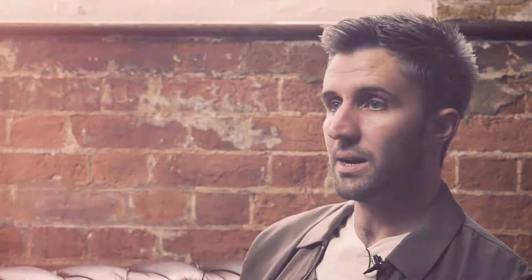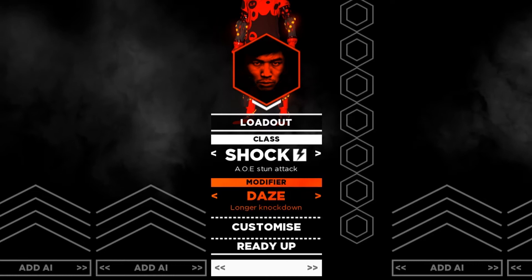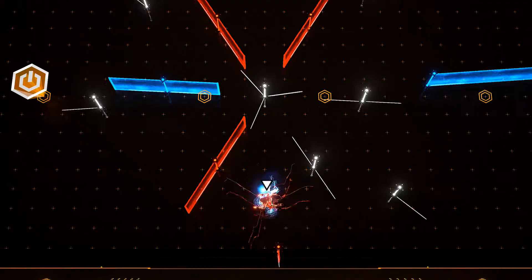Each class also has modifiers that can adapt and change the ability, and these are really important to balance your team. For example, the Shock character has an area of effect attack that stuns players. One modifier allows you to have the ability active for longer, or you can use the stun modifier, which means the people you take out remain down on the floor for longer.